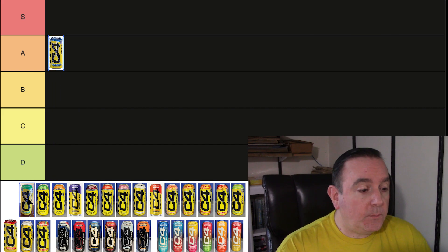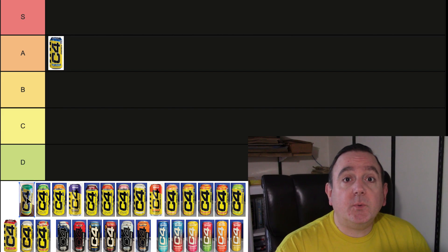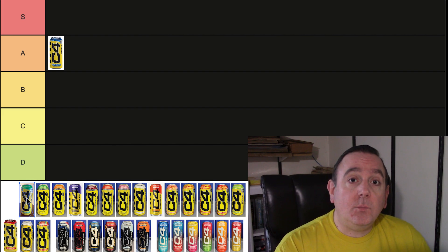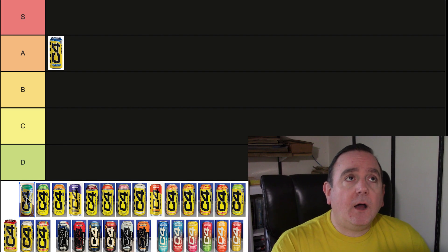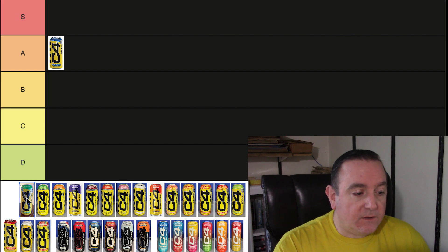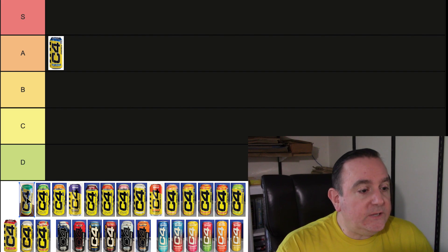The next one is going to be the Mango Lime. This one was a little hard for people to find when it came out — it wasn't in all stores and it was a limited edition run. Although it was a good flavor, the Mango and Lime was kind of an odd combination. No one's really ever done that before, but I still thought it was really good, and we're going to put that one in the B tier.